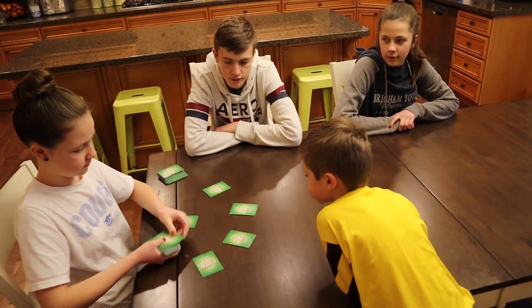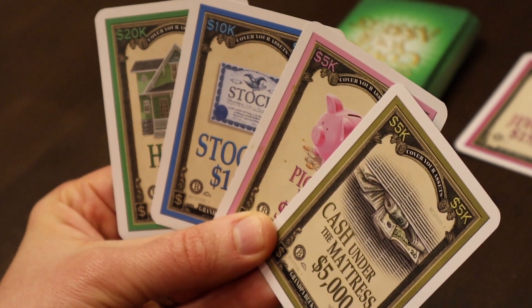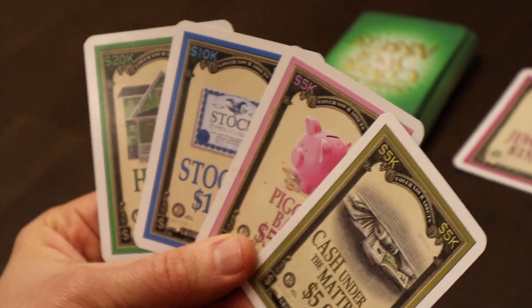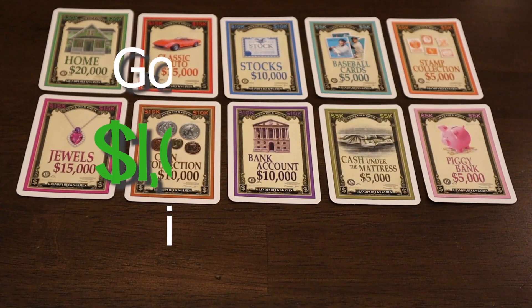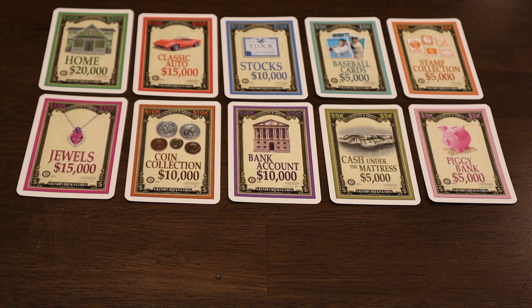After opening the box, shuffle and then pass out four cards to everybody. You'll notice in your hand you have a bunch of assets, everything from a piggy bank to cash under the mattress. The goal of the game is to collect one million dollars in assets with the help of the gold and silver wild cards.